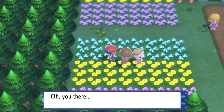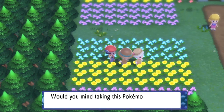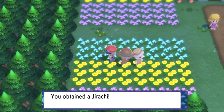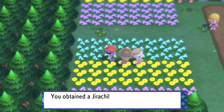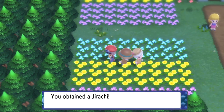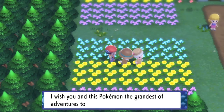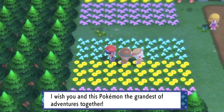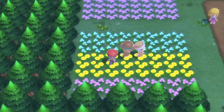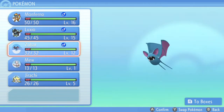Then you go to the guy right here and he says: 'You there — I gather you've seen a wishing star before. Would you mind taking this Pokemon? I think it would be perfect for you.' You attained a Jirachi — a Pokemon I actually never used during my playthrough. It says Jirachi has been added to your party and wishes you the grandest of adventures together.